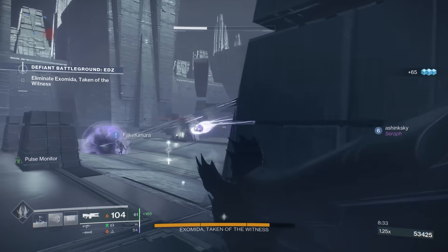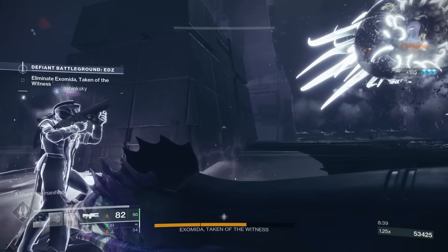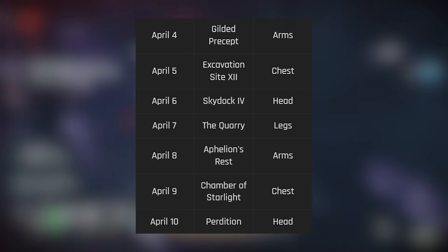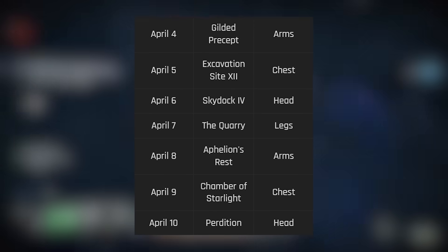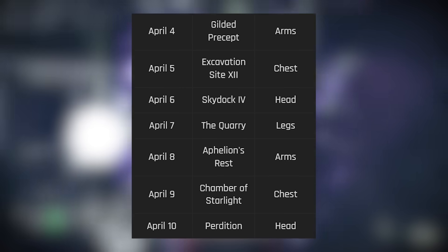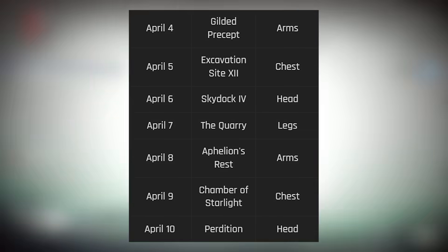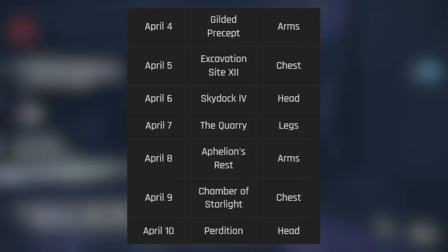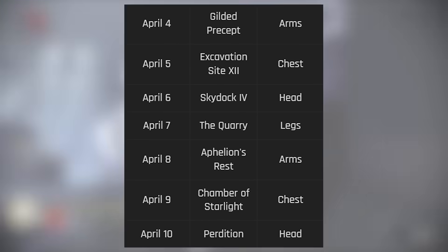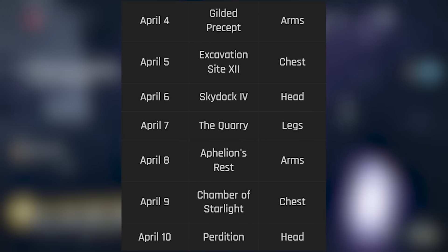For Lost Sectors and exotic drops this week: April 4th — Gilded Precept on Neomuna drops exotic gauntlets; April 5th — Excavation Site XII in the EDZ drops exotic chest pieces; April 6th — Skydock IV drops exotic helmets; April 7th — The Quarry drops exotic legs; April 8th — Aphelion's Rest drops exotic gauntlets; April 9th — Chamber of Starlight drops exotic chest pieces; April 10th — Perdition drops exotic helmets.